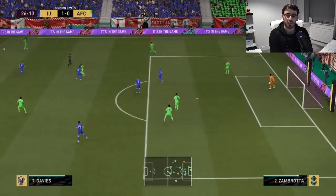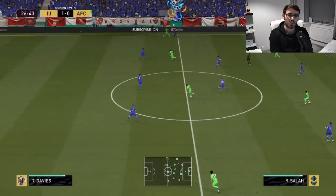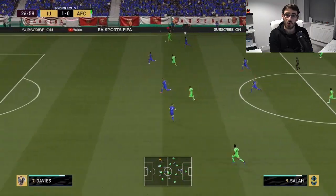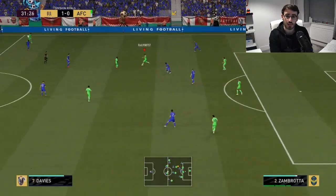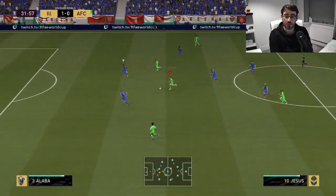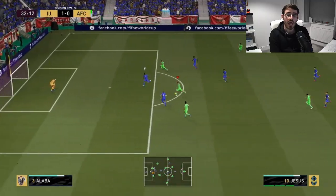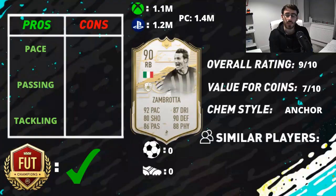I don't think that's down to anything that was his fault — it's just fullbacks. Out of all the outfield positions, they're probably the least important. Your center backs and your midfield are obviously extremely important, and your forwards are obviously very important for scoring goals. Fullbacks are important, of course, but in terms of outfield positions they are the least important.